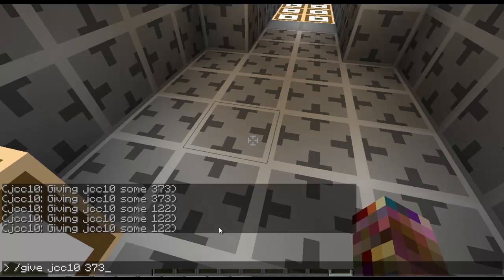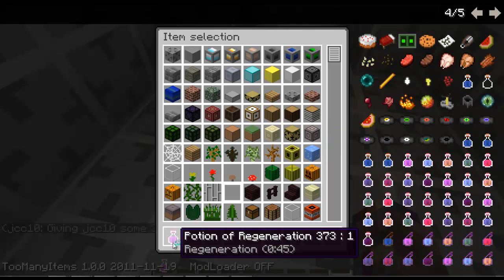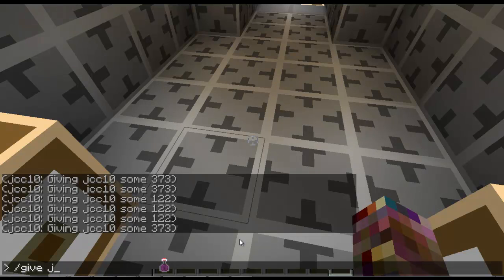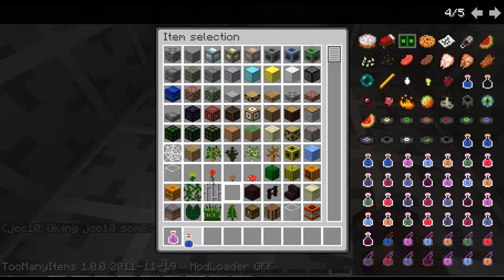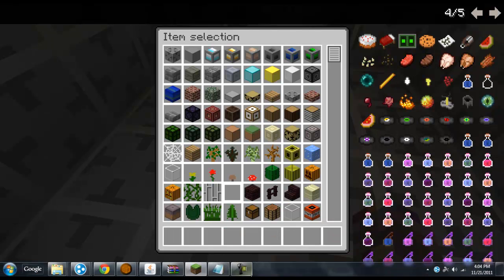Instead of doing the colon like you would, you do a dash, and then you do the item ID. However, by putting in the dash, you cannot do multiple of the item — you can only do one of the item. So to the guy who made Too Many Items — you need to make a way where for potions you can only get one of course, but you can do it like this. Because right here, if you notice, this is a Potion of Regeneration. But if I just do slash give JCC10 373 1, that will give you a Water Bottle, because that has no data value. So it's kind of odd, but you also can't give yourself stacks.